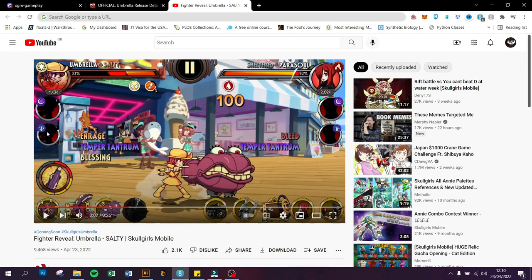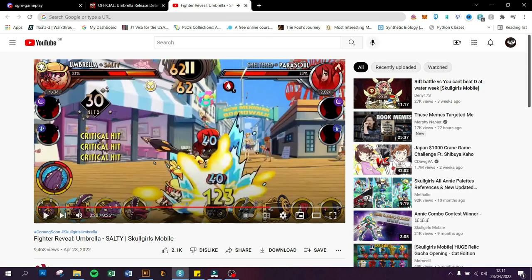These trailers will drop every single day — we'll probably get one today, another one tomorrow, and so forth until all the Umbrella variants are revealed. I'm so excited to try her out; she looks really really cool. And I think the last special move that she didn't use is probably her burst.